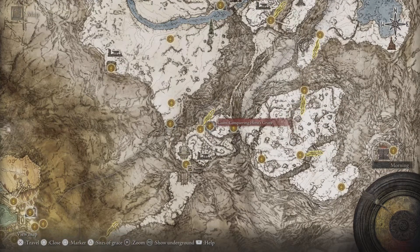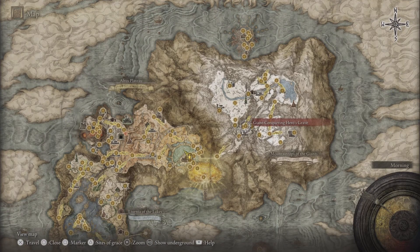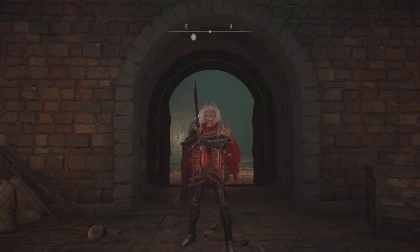First of all, I'll tell you where you get the sword from. You got to come to the Mount Tops of the Giants and come to the Giant Conquering Heroes Grave. At the end you should fight the Ancient Xamu Warrior, and once you have him down you shall have your hands on this weapon.